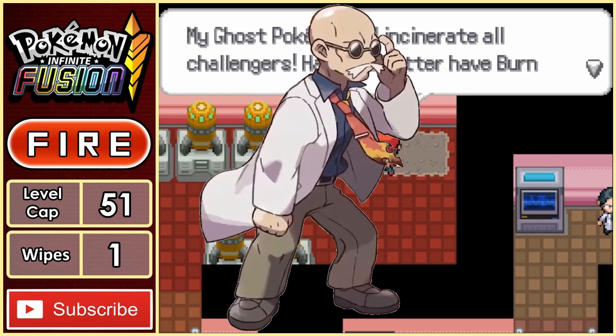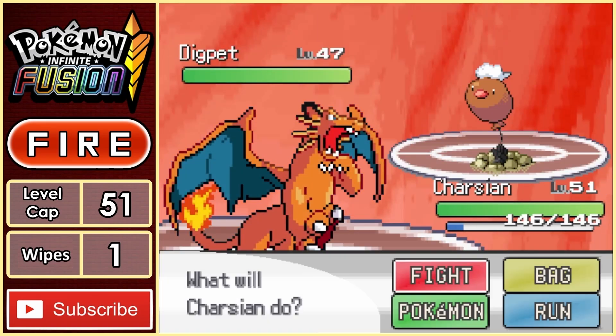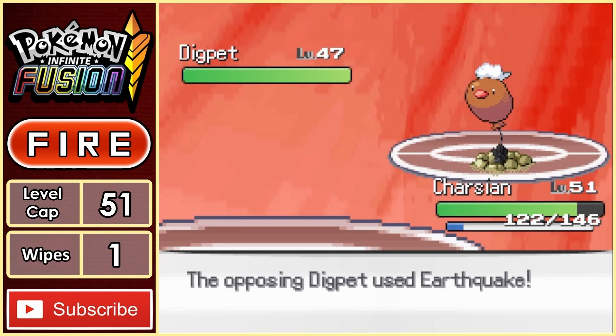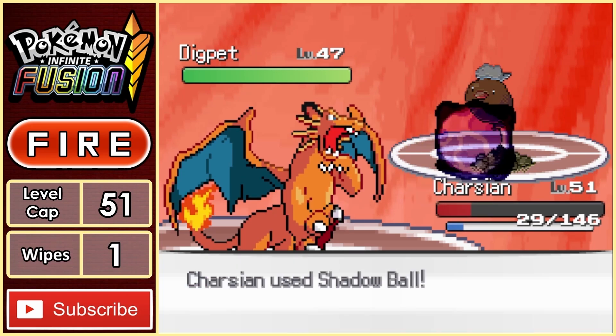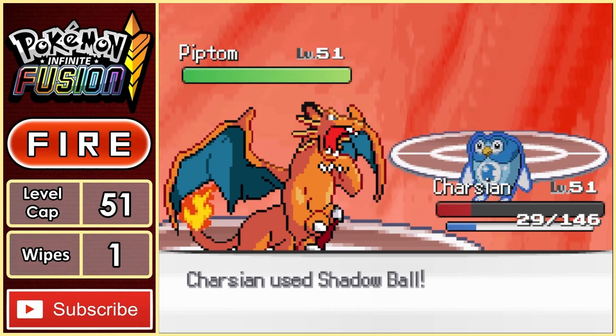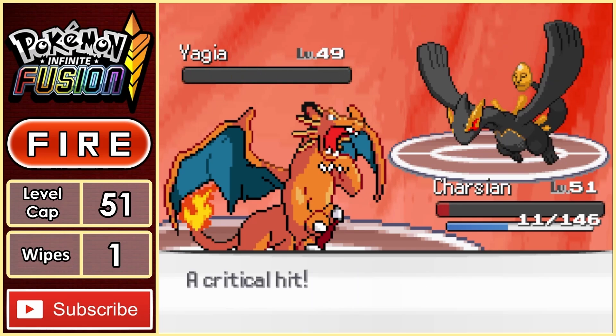With the level cap up to 51, it's time to take on Blaine and his Ghost type Pokemon. Blaine starts off with a Digplet while we have Charcyon to take the lead. We go for a Nasty Plot, doubling our special attack, before Digplet lands a huge Earthquake almost taking us out in a single hit. But we do survive the hit and spawn with a big Shadow Ball, taking it out. From here, it's all downhill for Blaine, as all his Ghost Pokemon get Shadow Balled to death from Charcyon.